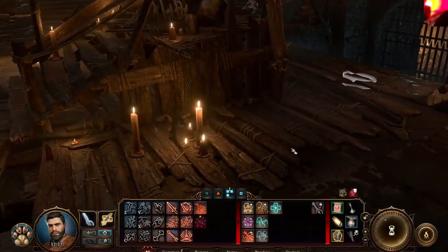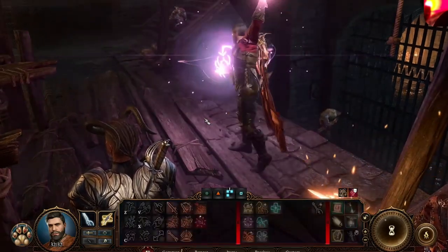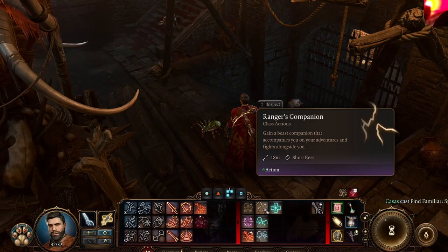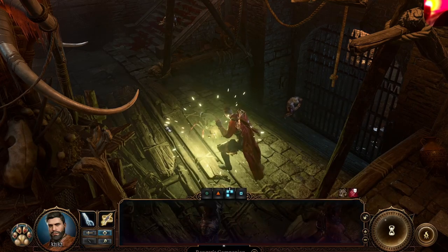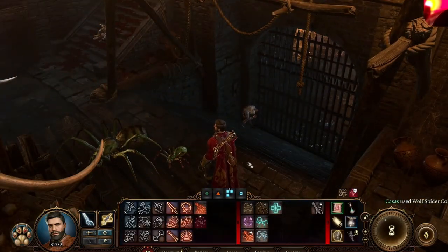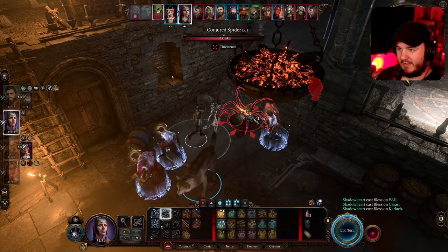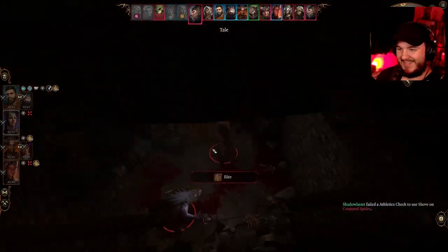On to the subclasses — Beastmaster allows you to summon a bear, dire raven, wolf, or wolf spider. The cool thing about playing as one is the companions you summon actually level with you, gaining new abilities, more attack, more health, and even new appearances. Each companion pet has different advantages as well. Dire ravens can scout ahead of the party and apply a bad omen status effect on enemies, while bears can allow you to do a roar and aggro any enemies around you.